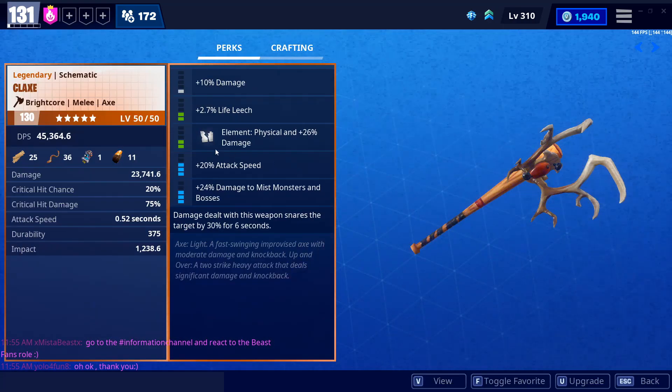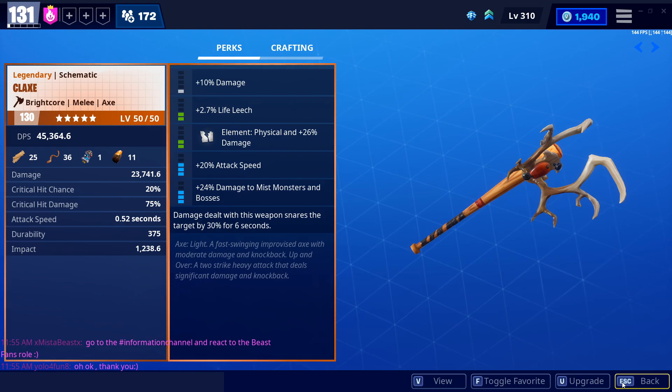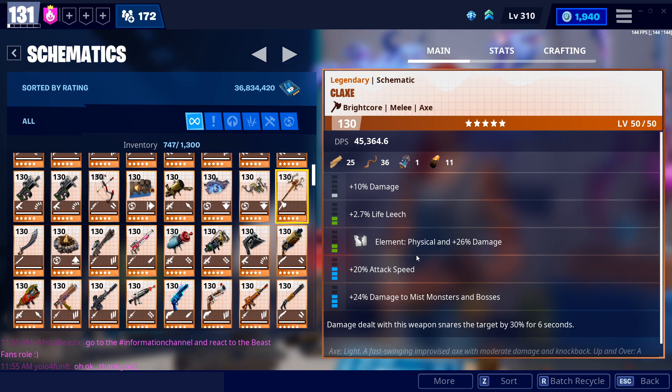So I was upgrading my Klax the other day and accidentally made it Brykor. You typically want to go Shadow Shot and Sunbeam because it does more damage to different enemies, and it's certainly the best way to go for almost every single weapon in the entire game.